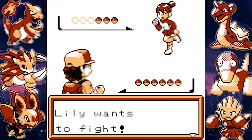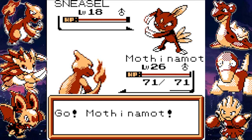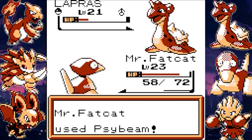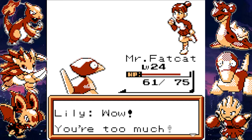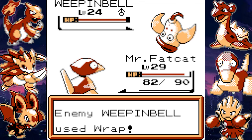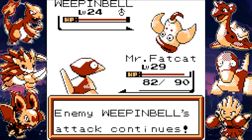My Sandshrew evolves into a Sandslash, and I face off against Lily, the Ice-type trainer. She's an Ice-type trainer and I have an overleveled Charmeleon, so it goes about how you'd expect until she pulls out her Lapras. This is where we start to see something really strange — I have never seen so many critical hits in one playthrough of a game. I couldn't find anything in the docs that proves this, but I think some Pokemon are more prone to giving and receiving critical hits. Maybe I'm crazy, but let me know how it goes on your playthrough, because on mine it was nuts.